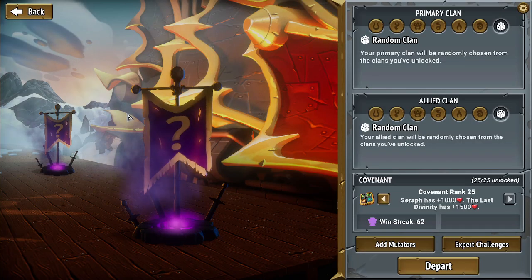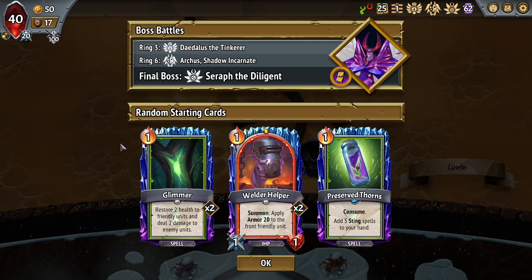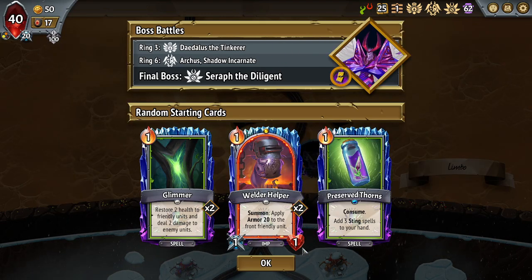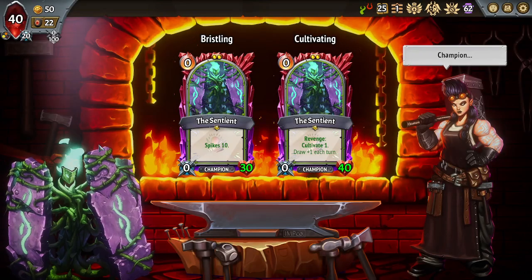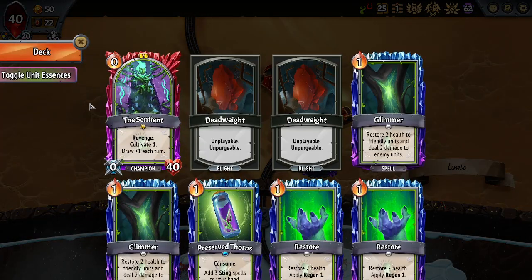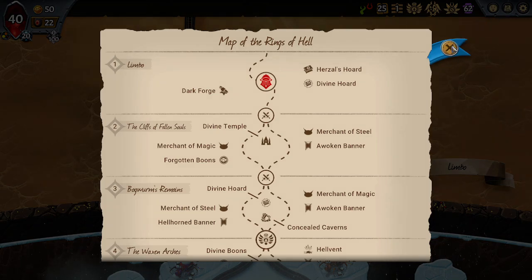Alright, no seeds — here we are, we depart. A classic combo, a lot of scourges but hellhorns — no fear. Semi-decent starters, cultivating a little hasty. I think I actually would have preferred bristling here because it's double scourge.